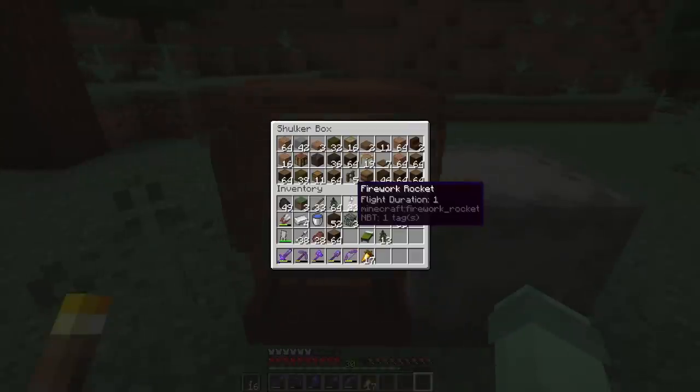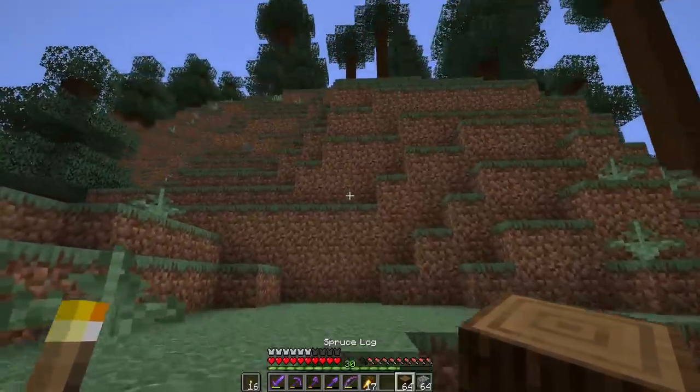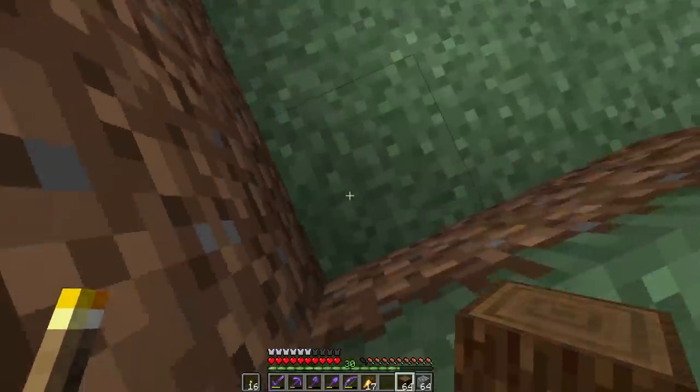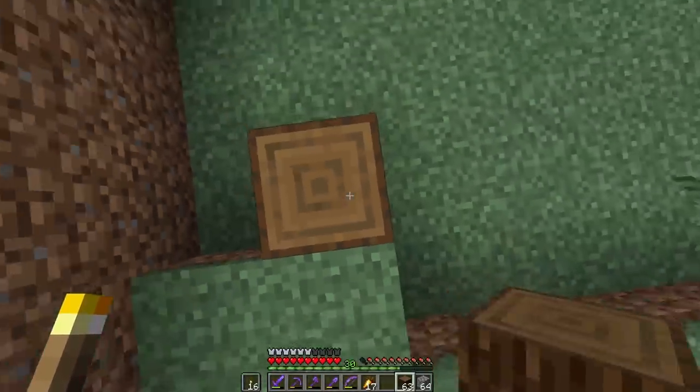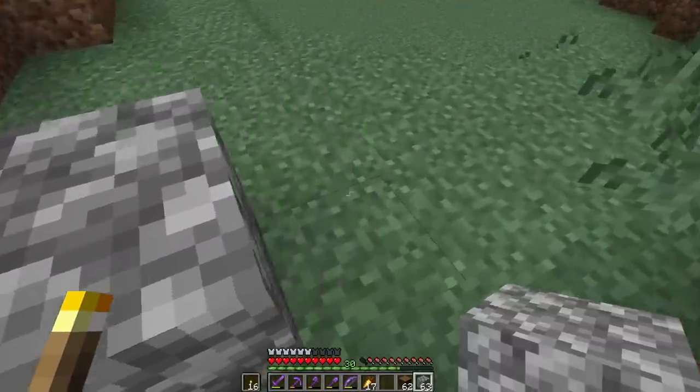And back with shulker boxes. Much better. We're going for a very rustic feel on this build, so almost log cabin-ish. And I'm going to put it right up against this edge. Like, this will be the back wall right here. And then we'll do, I don't know, maybe seven.